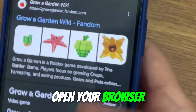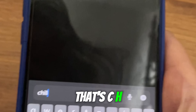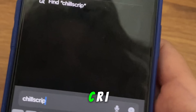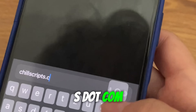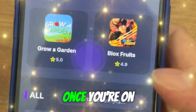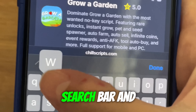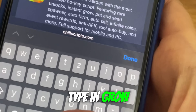Here's what you do. Open your browser on your phone and go to Chillscripts.com — that's C-H-I-L-L-S-C-R-I-P-T-S.com. Make sure you type it in correctly so you land on the right site. Once you're on the site, you'll see a few other scripts as well, but use the search bar and type in Grow a Garden.